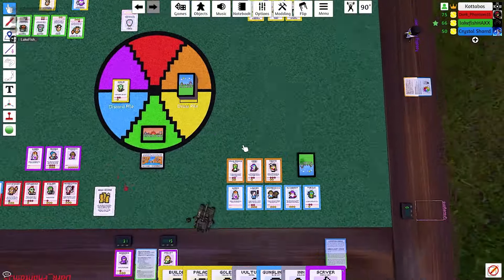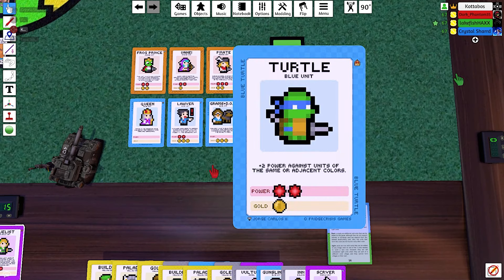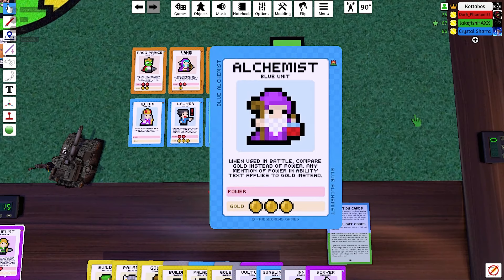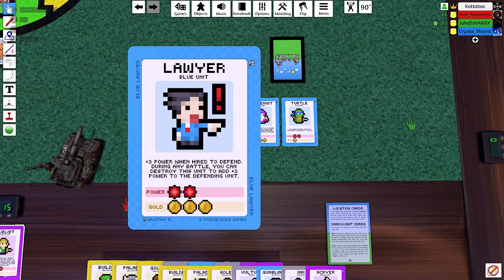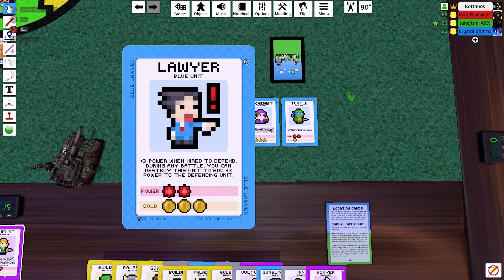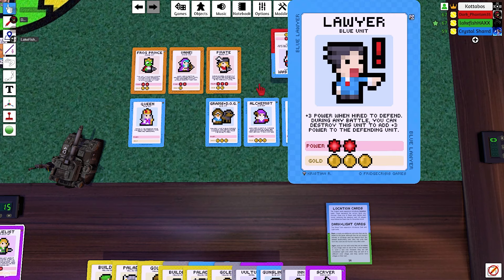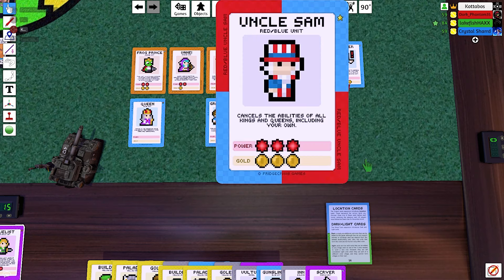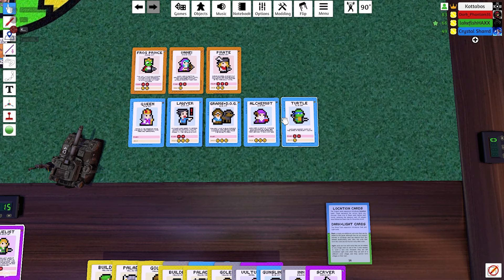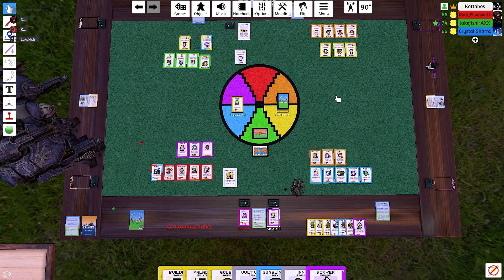We can't play it — Coda's blue village. My blue village you say? Yeah, got Mr. Lightbear. Lawyer plus three — well I could try. Plus three, so it's five total. Uncle Sam dies — thank god you played Uncle Sam. I didn't have a better option honestly. Fair enough.